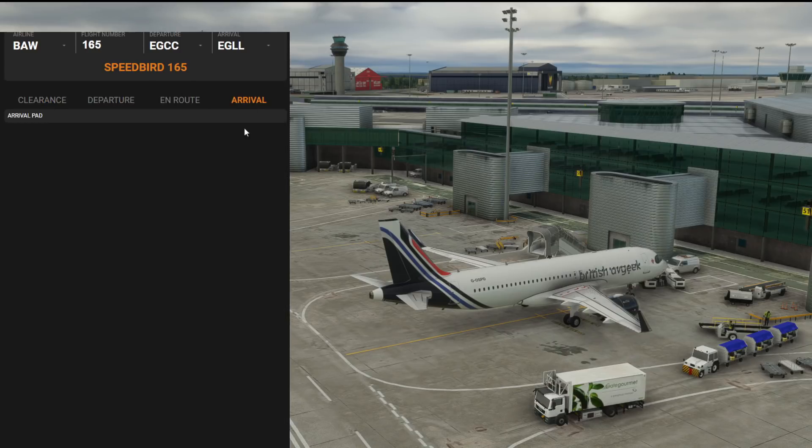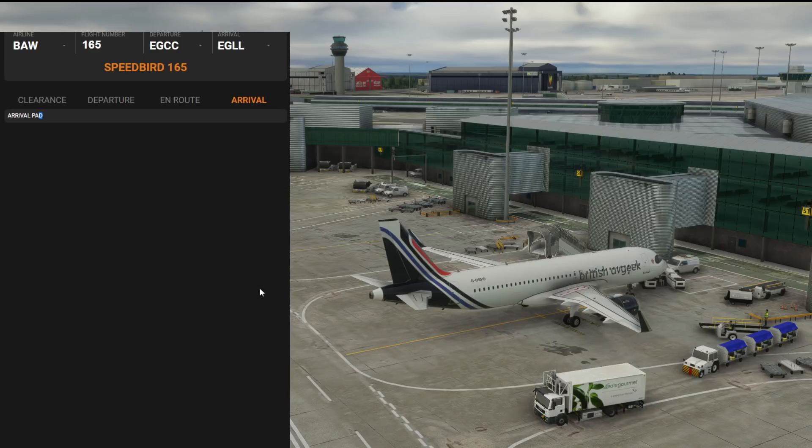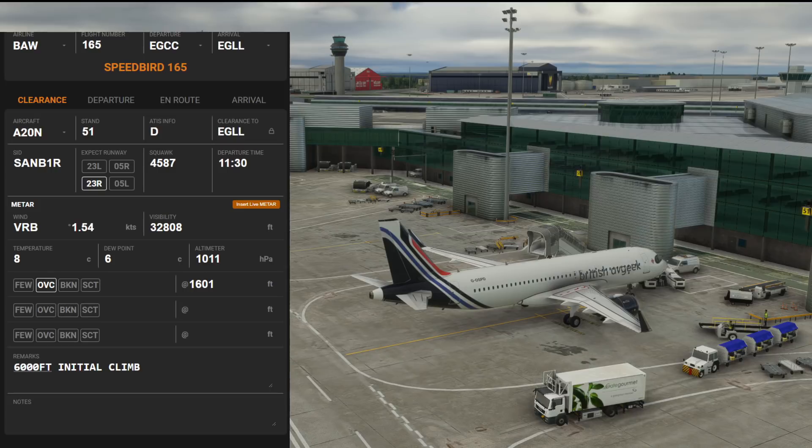The arrival tab is still in beta but will eventually have similar clearance fields where you can request a METAR. There's also going to be full Navigraph integration via their API. Currently the scratchpad is in beta and available for everyone to use without needing to log in, via the macosim.com website.